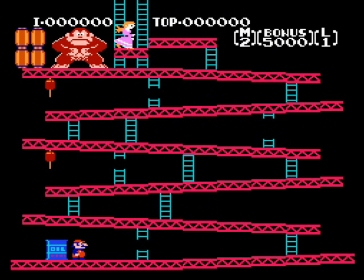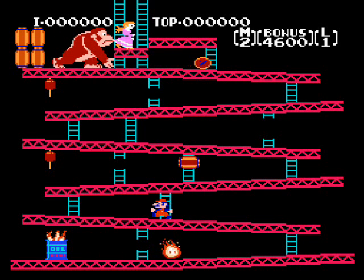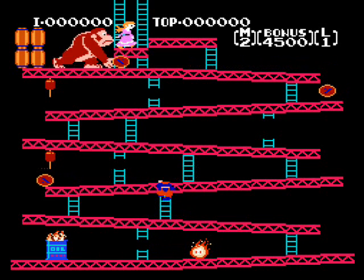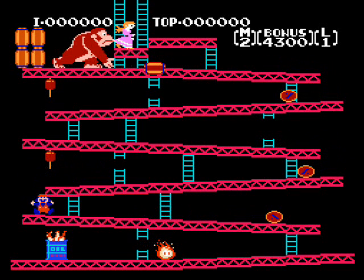In the original, Donkey Kong kidnaps a damsel in distress named Pauline, and it's up to you to lead this overall-clad plumber to the rescue. At the time he was simply called Jumpman and he was billed as a carpenter, but that was just an alias. Mario didn't have the leverage to get his true identity into the public yet, but as we all know, that would change.